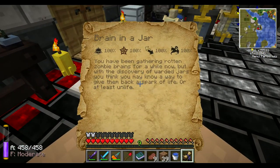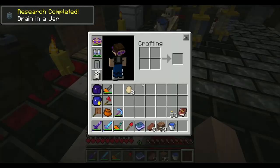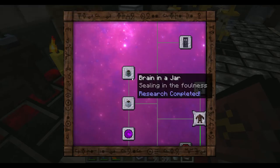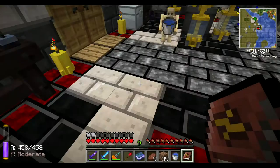Brain in a jar! You've gathered rotten zombie brains for a while now, but with the discovery of warded jars you think you may know a way to give them back a spark of life — or at least un-life. Throw one rotten zombie brain into a jar, add some spider eyes and water, stir gently with your wand while thinking dark thoughts. Follow the recipe exactly and you should have a practically animated and fully malicious zombie brain. It retains some of the hunger possessed by a zombie, and while it cannot consume brains, it'll enjoy eating the thoughts and experience of those slain nearby. Giving this jar a good shake will make it surrender some of its ill-gotten gains for your own use. It even requires 66 fees — that's hilarious.